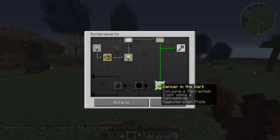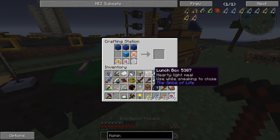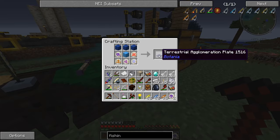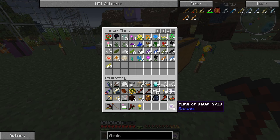Now we need to use Dark Conjure to craft a Terra Steel Ingot using the Terrestrial Agglomeration Plate, which we're going to be making right now. So let's get ourselves the Rune of Water. And there it is - the Terrestrial Agglomeration Plate. But I don't have any inventory space, so I need to put this up here.